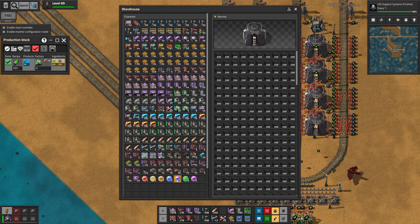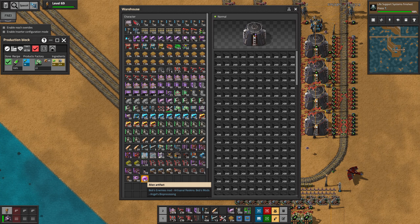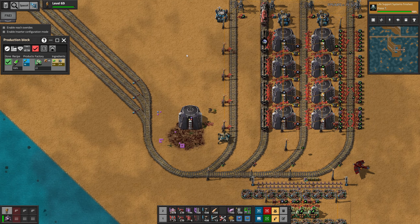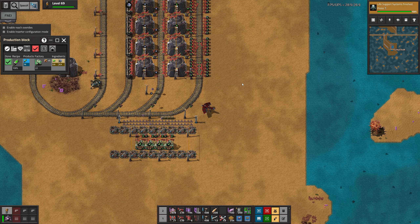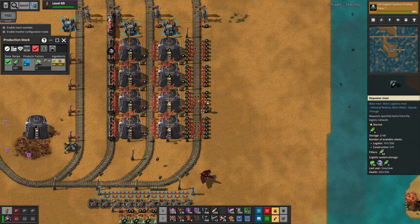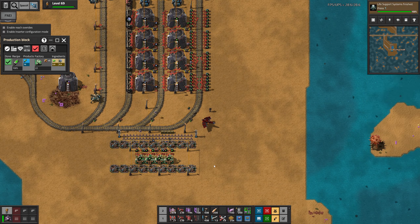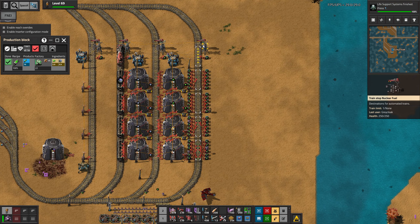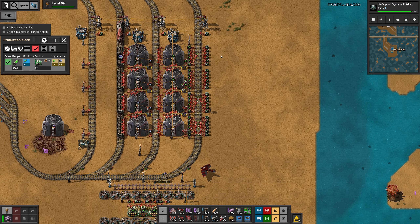Let's just put this in there, put these there as well, and grab these three because they're not needed. So we are basically done. I think we have more than enough nuclear fuel. I don't think we actually need to scale this any higher, at least for now. I might be wrong about that, but we'll see.